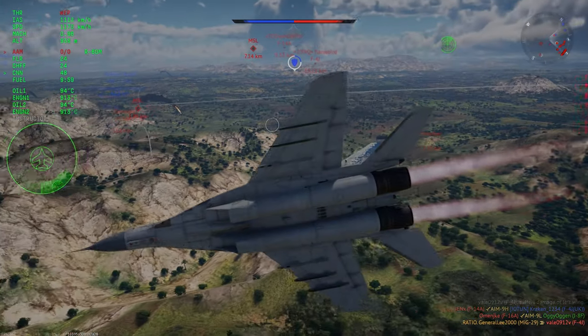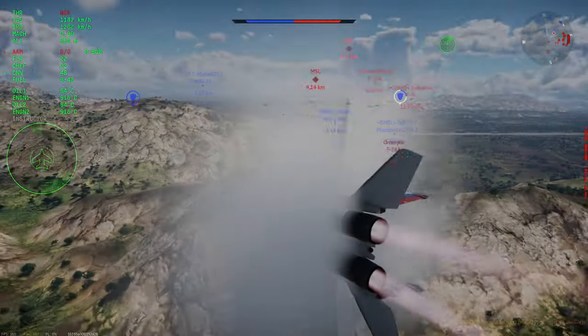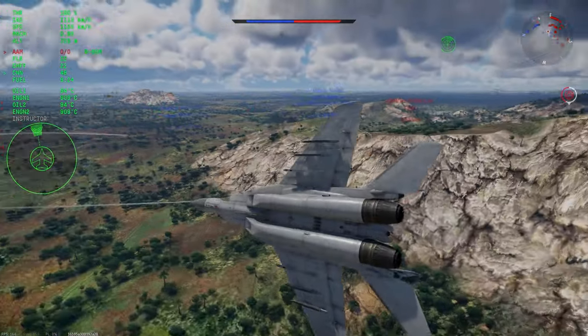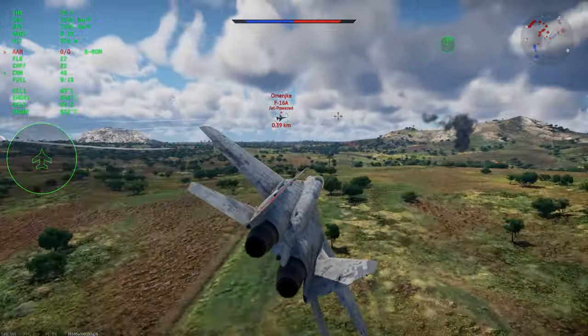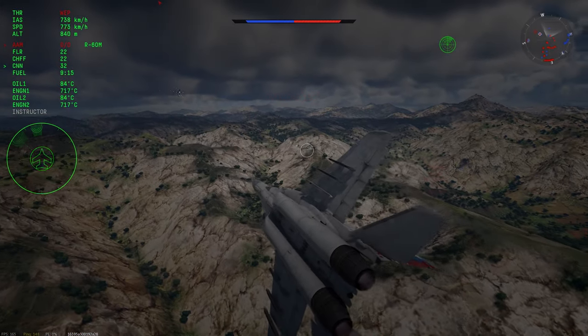As a dogfight missile, it does the job well enough, and to be honest, the 9L and the Python 3 are easily one-flared in most situations these days anyways, just like the R-60. The dogfight performance of the R-60M, plus the fact the MiG-29 and the Yak have HMD — which allows you to simply look at the plane you want to lock — means that you have a serviceable, even if not stellar, missile.